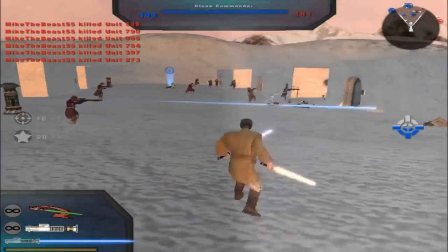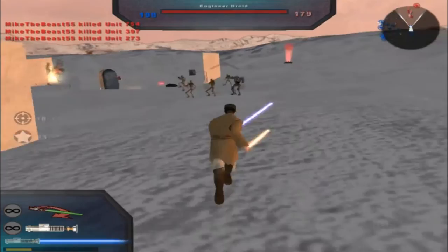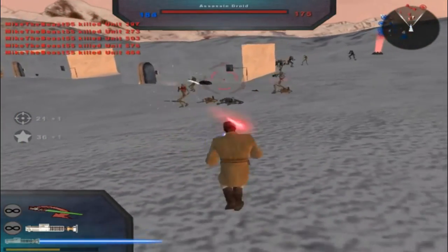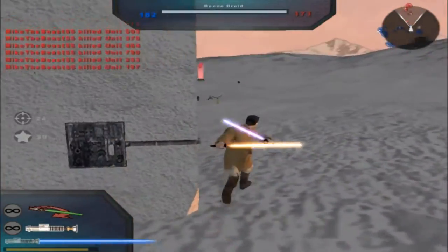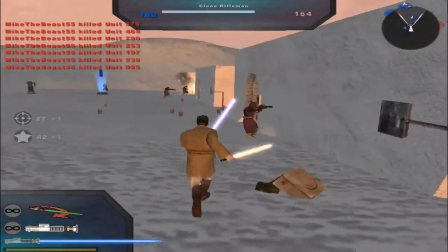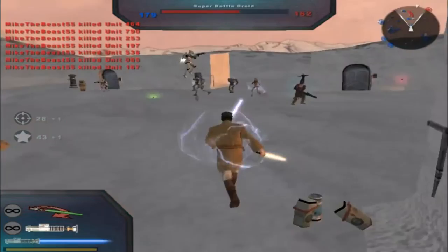Good thing I have friendly fire off. The only time it's really useful is if the objective is to take a flag or something like that — like local inhabitants steal your flag. I like how they're telling me to flank the Jedi and take them down, even though I'm the Jedi. Well, they're Sith — there's a difference.